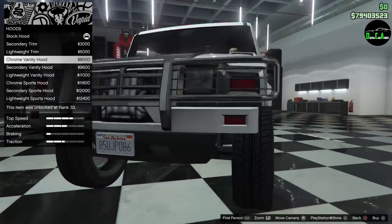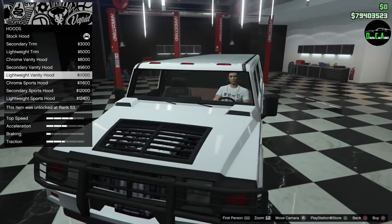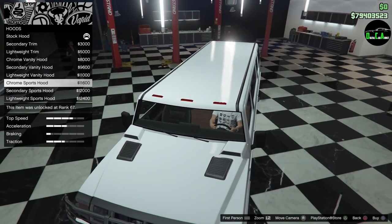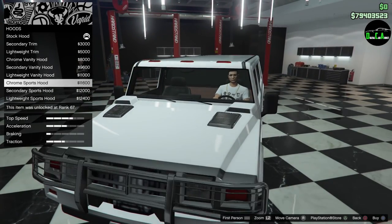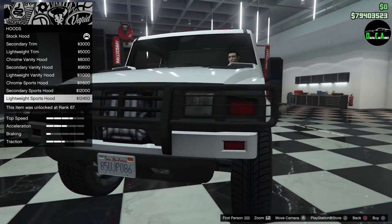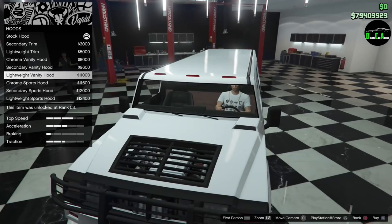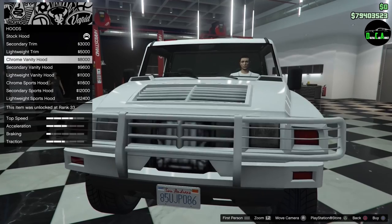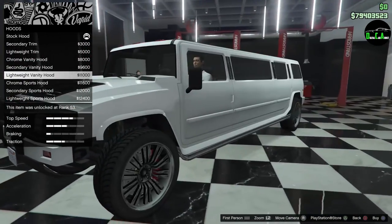You have a secondary trim and a lightweight trim option. There's a chrome vanity hood so you can see the engine, and a chrome sports hood that looks pretty cool. There's also a lightweight sports hood in secondary color. I think I'll go with the lightweight vanity hood — doesn't look too bad.